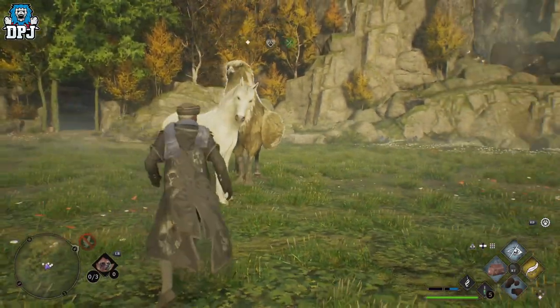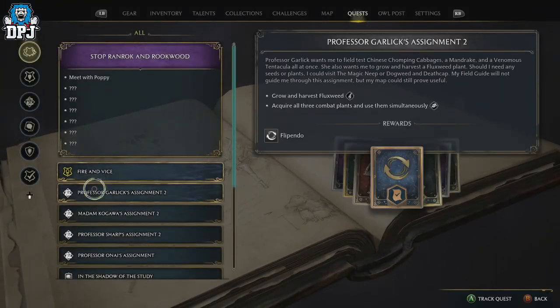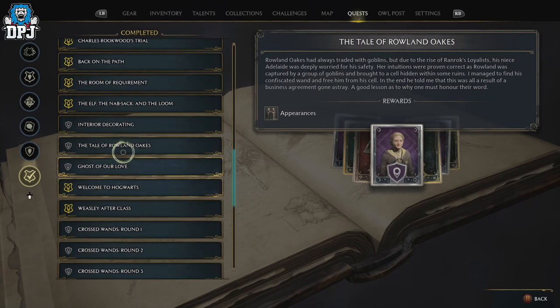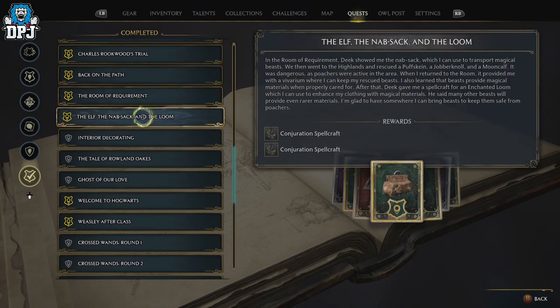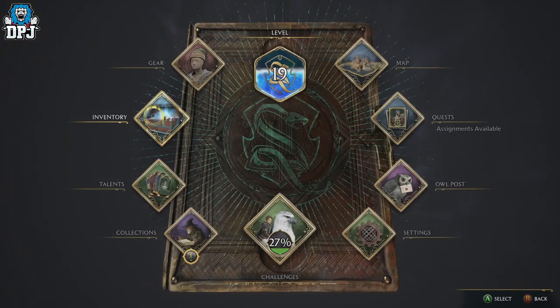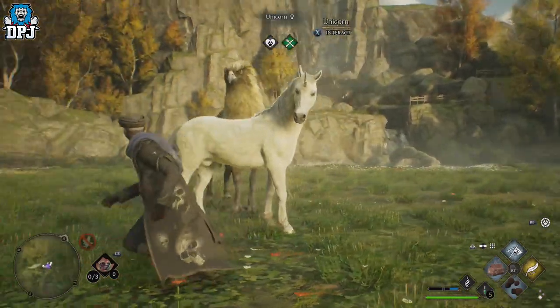So I'm expecting you've got your vivarium and your room of requirement all set up. If you haven't, you need to progress the main quest story until you complete the quest called 'It's the Elf, the Knapsack and the Loom.' This quest gives you the knapsack, which is used to go out into the open world and collect beasts. This is about 25 to 30 quests into the game, so get this done before we can start collecting those beautiful beasts.